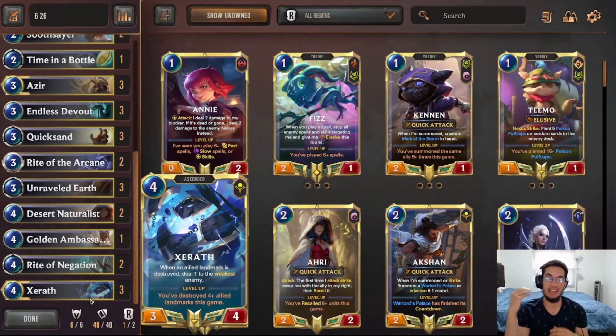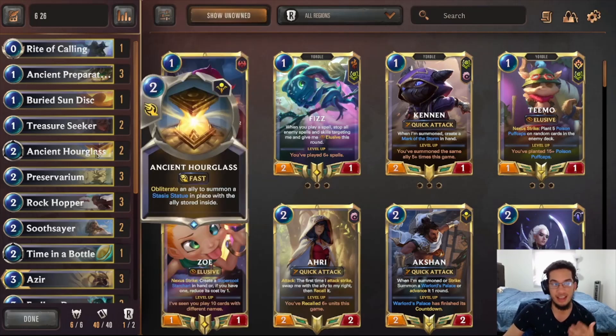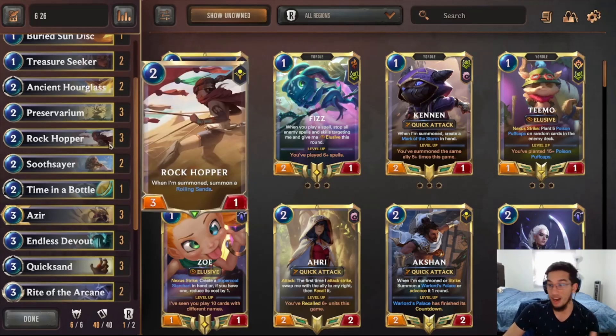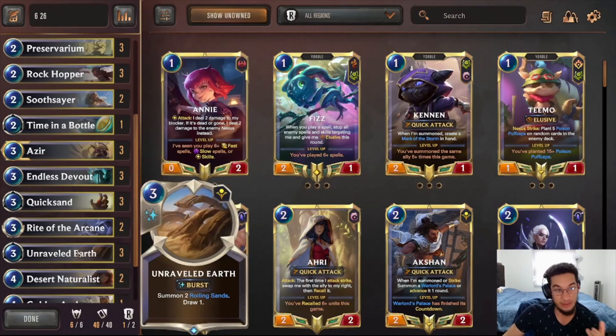Seraph is able to let you control the board if you have enough landmarks that get triggered. We play a lot of landmarks. Ancient Preparation can count as two towards Seer. Treasure Seeker can count as two if you summon the Walking Sands. Ancient Hourglass counts as two towards Seer and one towards Seraph, and it also lets you save your units against stuff like Piltover. Rock Copper counts as two towards Seer as well. You can see how quickly you can level up Seer naturally, and how quickly you can level up Seraph — you have Stubborn Perseverian, Rolling Sands, and Rebel Earth that gives you two other Rolling Sands, making it really awkward for the opponent to develop.